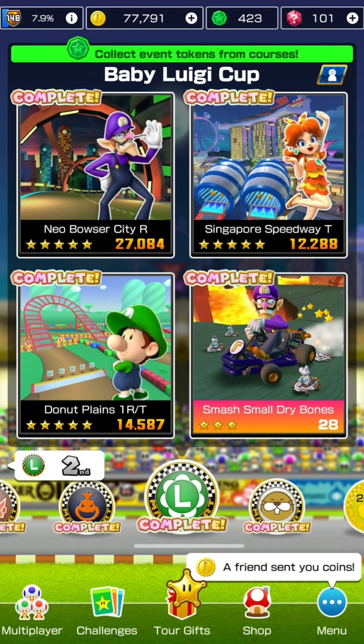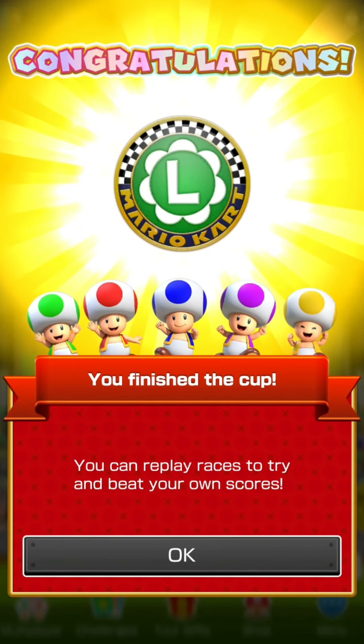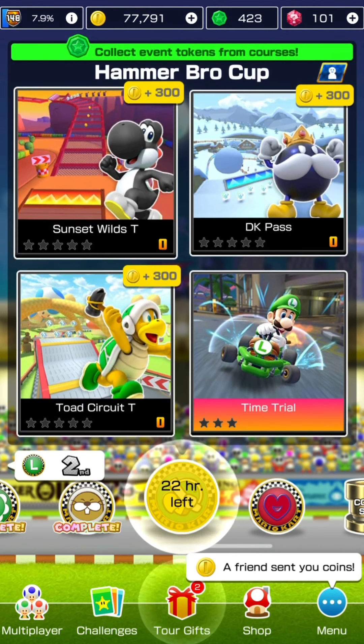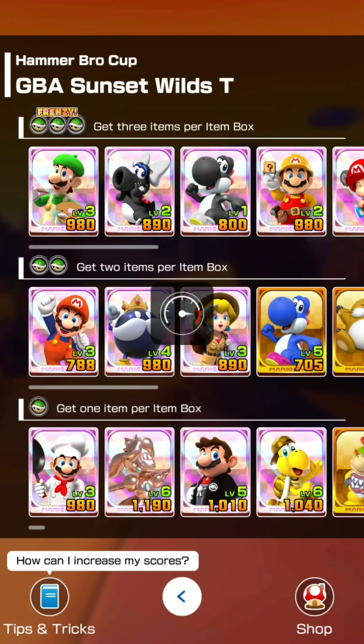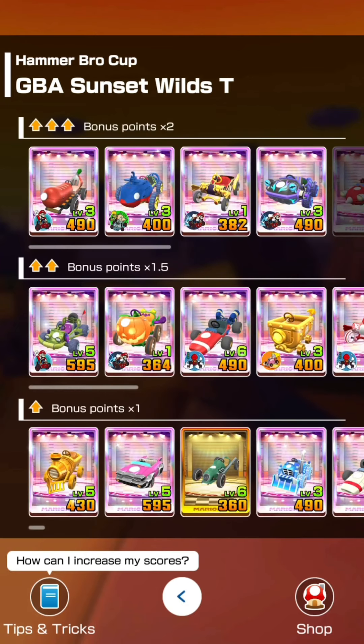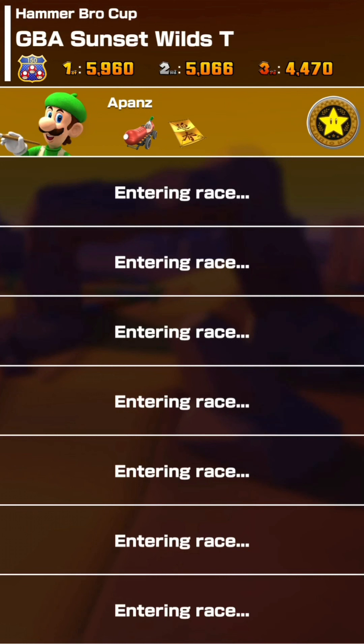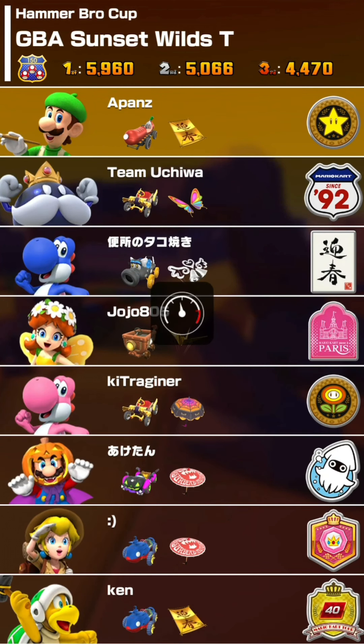Baby Luigi Cup done. Now onto the Hammer Bro Cup - today we have Sunset Wilds T. Going to use our level three Luigi Painter, we have the Fast Frank as well as the New Year's Gold Kite, which I can still add more points to. Let's go.